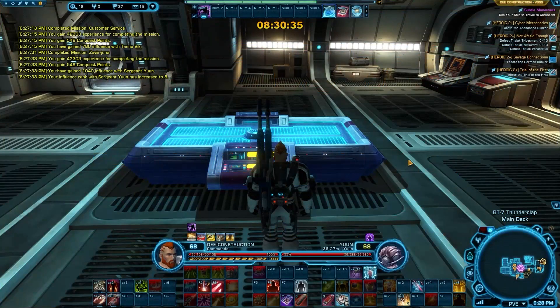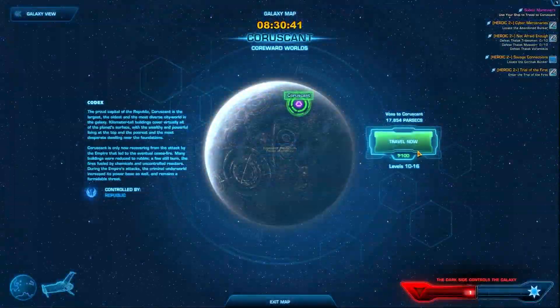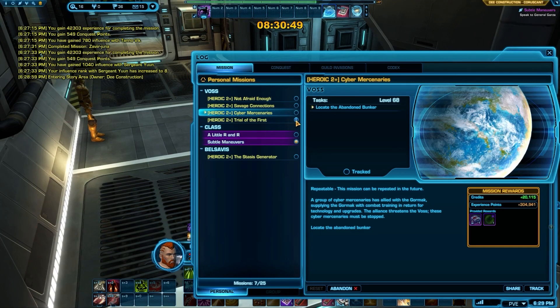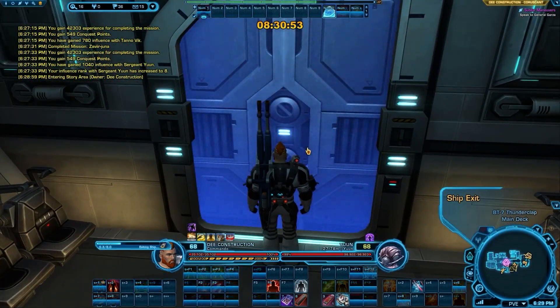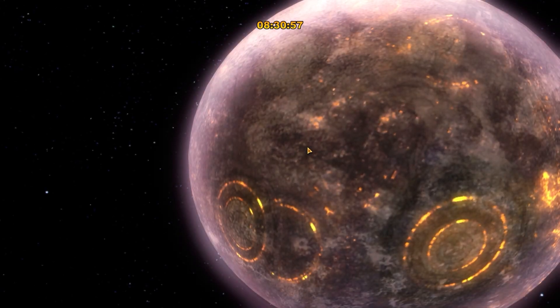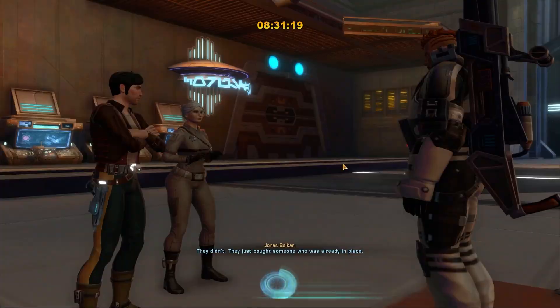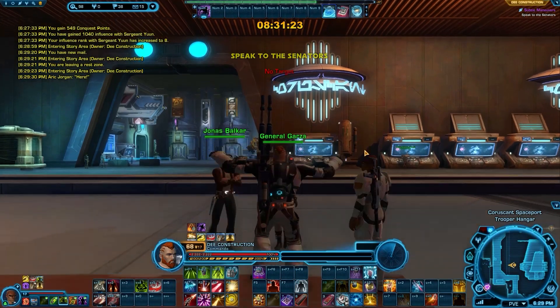Welcome to episode 18 of our class story only bonus XP playthrough. Go ahead and get our timer started. We have just finished Voss and have to go to Coruscant to continue the mission. We've hit our daily abandon limit — I was not aware this was a thing, but we've abandoned so many missions grabbing heroics for travel purposes that it will no longer let us abandon missions today. We have Corellia left. We are using only the class missions to see how fast we can level from zero.